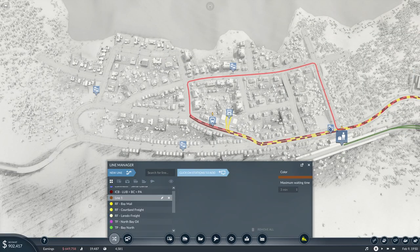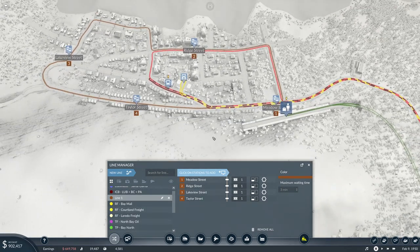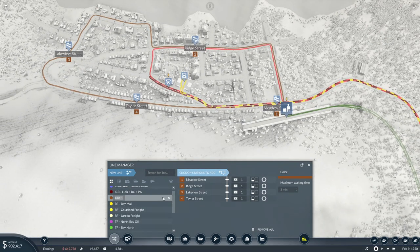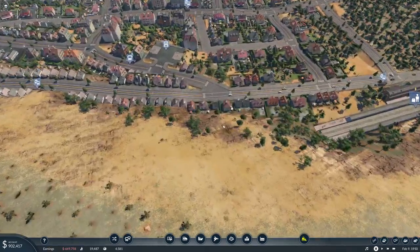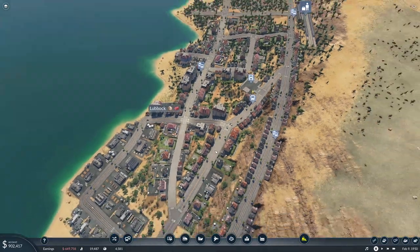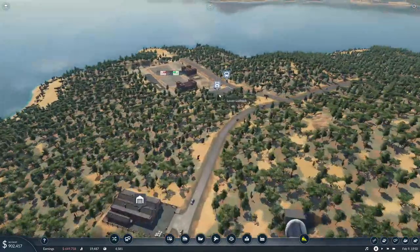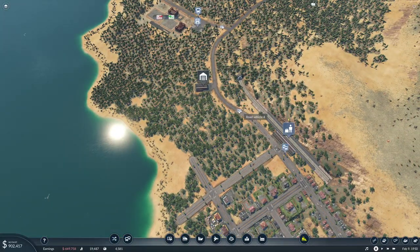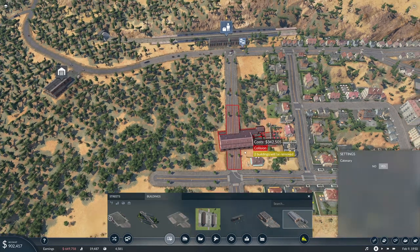So this is going to be the Lubbock tram. It needs a depot. We have a road depot here — no, we need the tram depot. Tram depot, let's go. Two trams deployed.